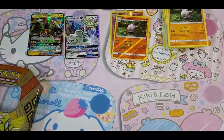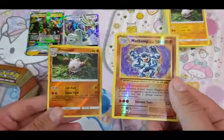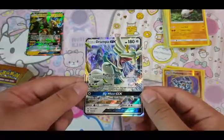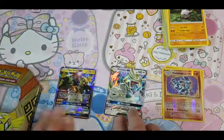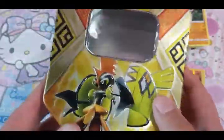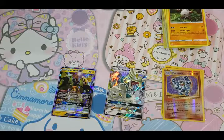So for my opening today: two Reverse Holo Rares — one Machamp and one Primeape, both Fighting-type Pokemon — one Drampa GX, and one Promo Tapu Koko. I also did some research before buying the tin: the rate of pulling a foil in the Tapu Koko tin is higher than the Tapu Bulu tin, but I haven't bought a Tapu Bulu tin before, so I might try it out someday. Thank you for watching, please like the video and subscribe to my channel. Bye-bye!